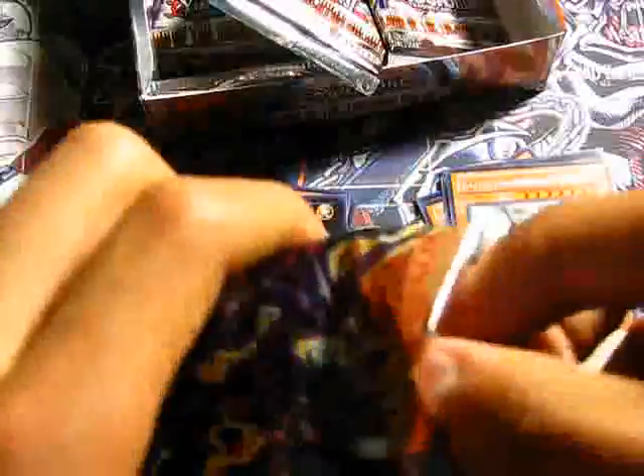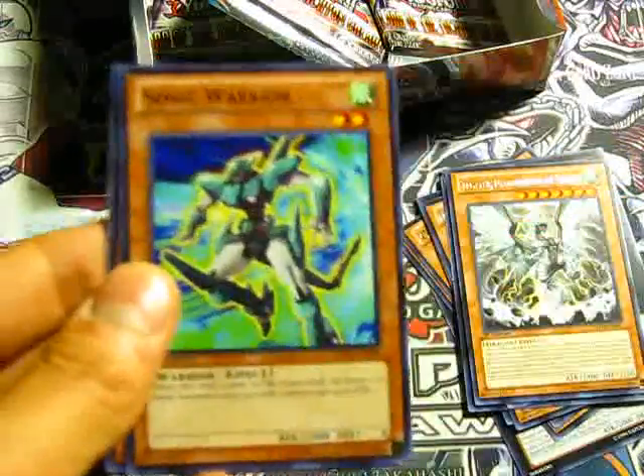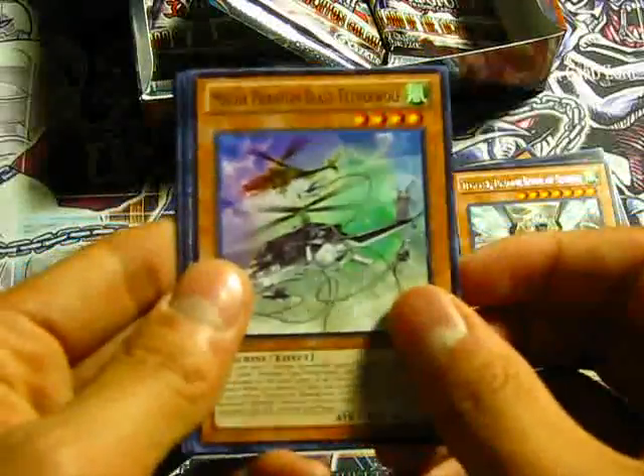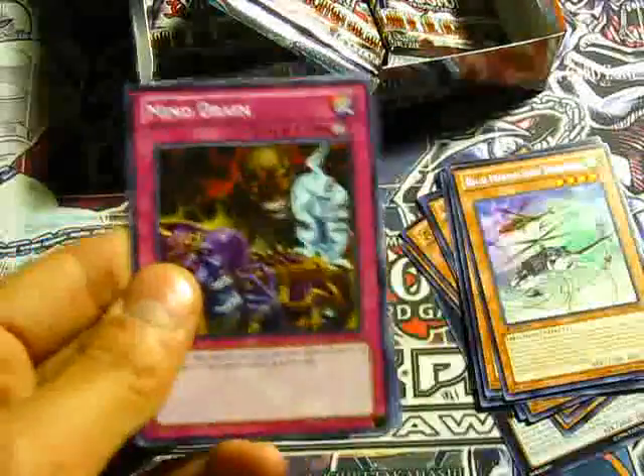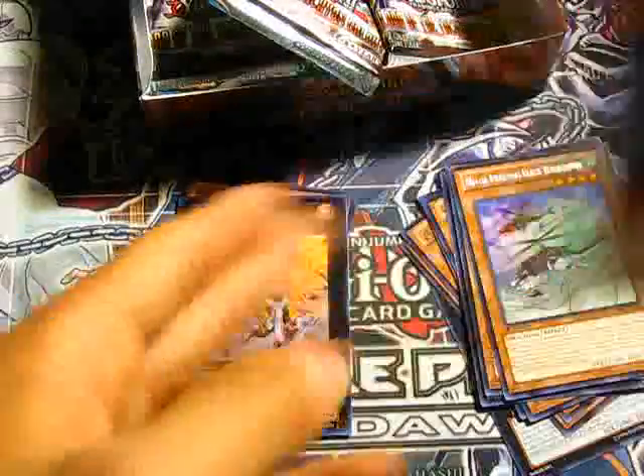Final three packs on the right side. Battling Boxer Counter Punch, Lightning Dragon Ruler of Droplets, Sonic Warrior, Anchor Shark. A rare Mecha Phantom Beast Tetherwolf, Fire King Avatar Garunix, Mind Drain, Starfish, and Brotherhood of Fire Fist Wolf.